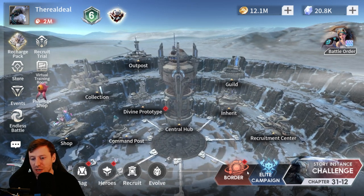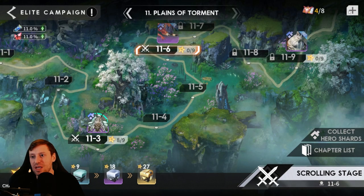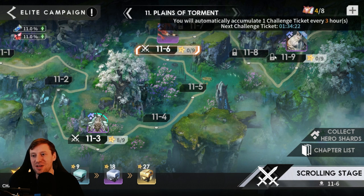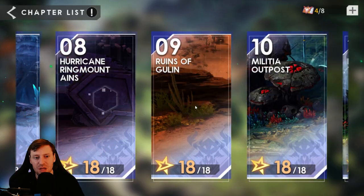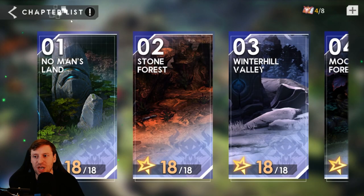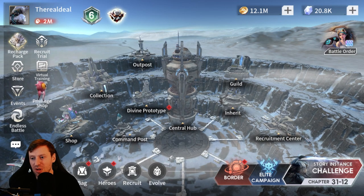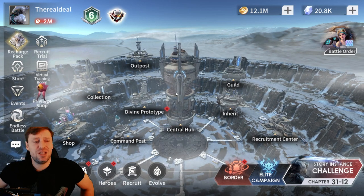Elite campaign is another place — I almost missed that one. You definitely want to be buying the extra tickets here as well. I think you can buy an extra two or three tickets a day so you can do some extra runs. I would start doing this straight away in elite campaign. That is everywhere that I spend diamonds in the game.